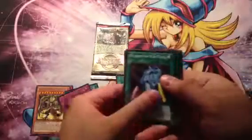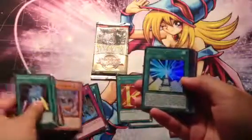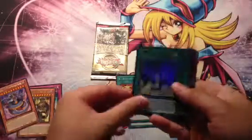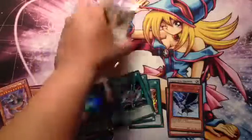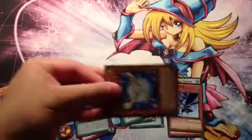Venamanaga. Future Fusion. Let's move these. Crystal Beacon and another D.D. Crow. Hoping to pull a D. Prison or something. Thunder King.